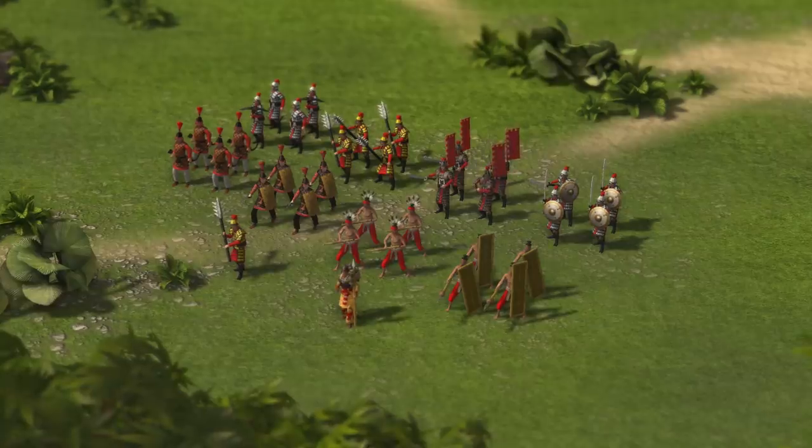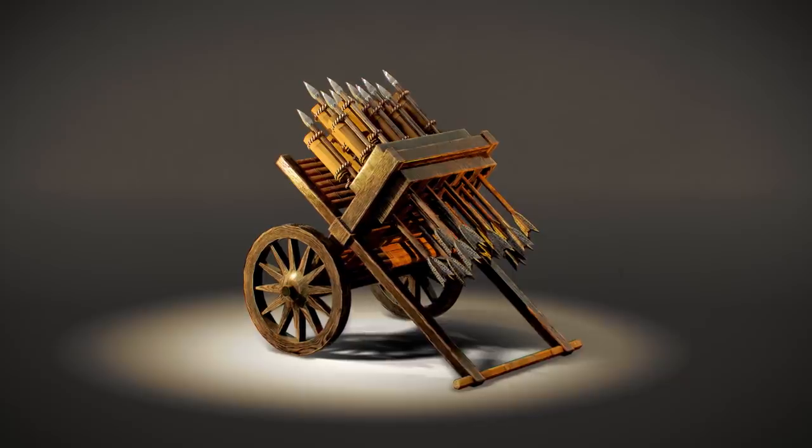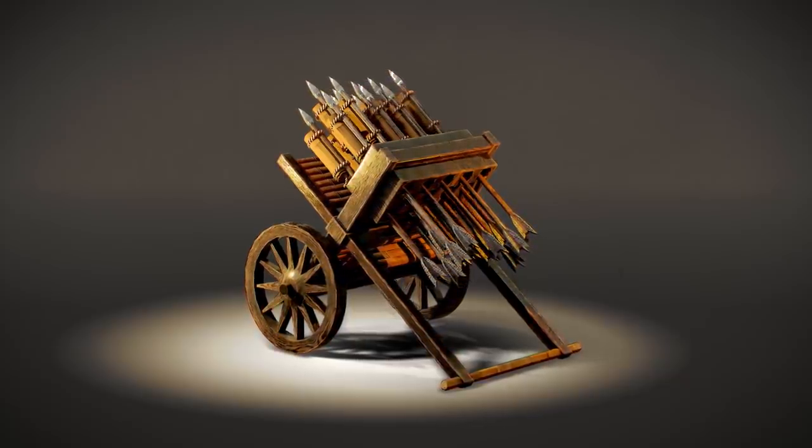Those are just a handful of the units you're going to be controlling in the early stages of the single-player campaign, with 16 units in total from four different cultures. In addition to that, we're going to have 10 pieces of siege equipment, including the ultimate siege weapon, the trebuchet — and I guess we'll add catapults as well, but you've got trebuchets, so why do you need catapults?